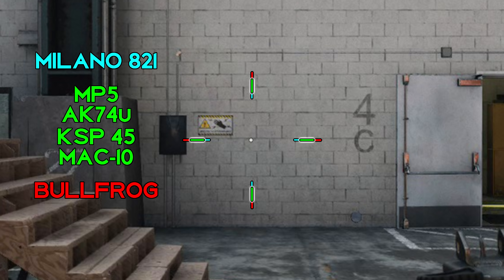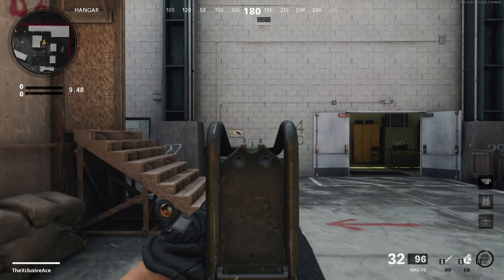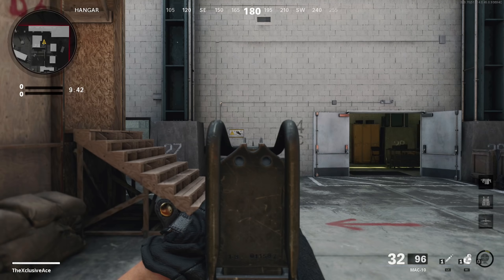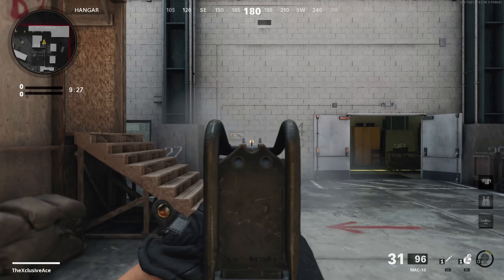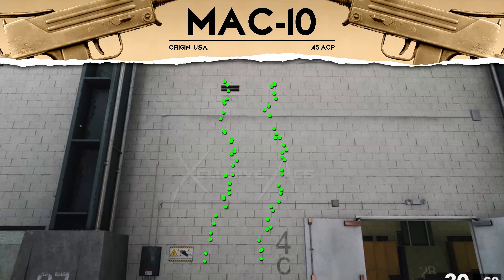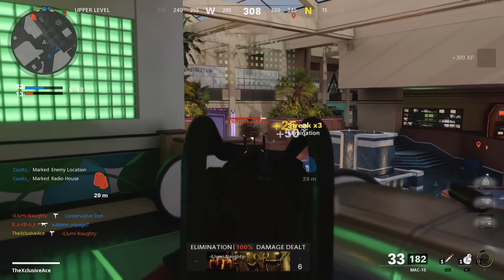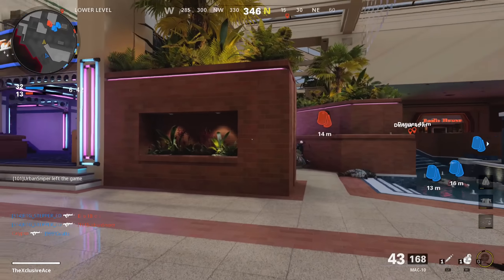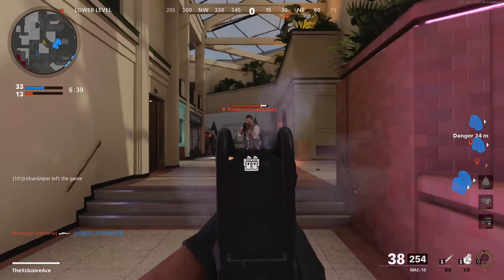Looking at hip fire, it's very standard for the SMG category, meaning it's actually quite solid at hip firing up close. The idle sway was very surprising — there is very little idle sway for an SMG, the sights don't move much at all when aiming down sights, which is great. When it comes to recoil, there is a lot of vertical recoil mainly due to that fire rate, more than any other SMG in the game. However, it is almost straight vertical — there's not much side-to-side bounce, and personally I find it's not that bad to control in actual gameplay.